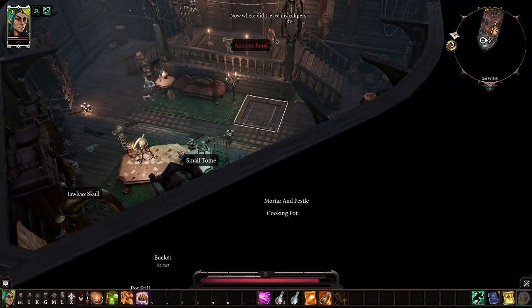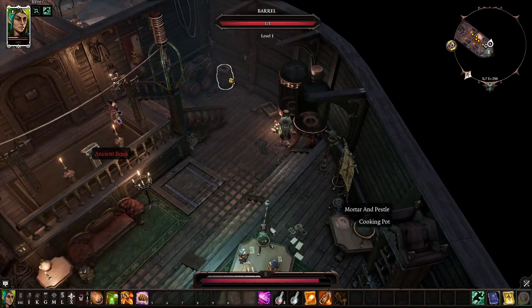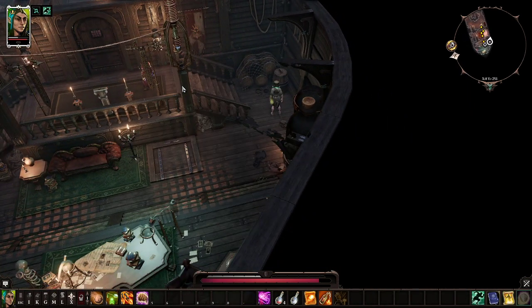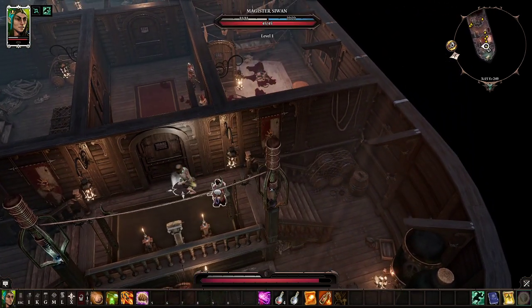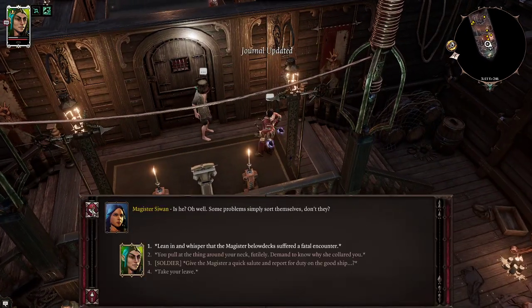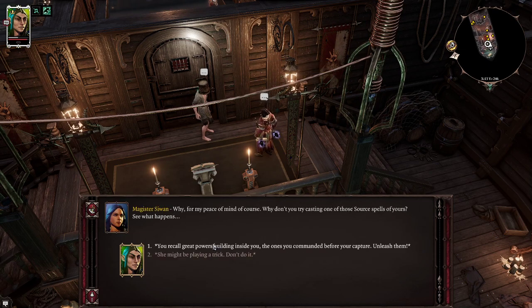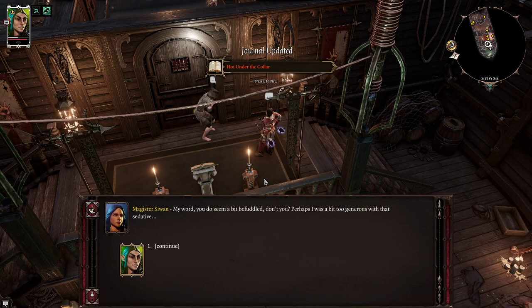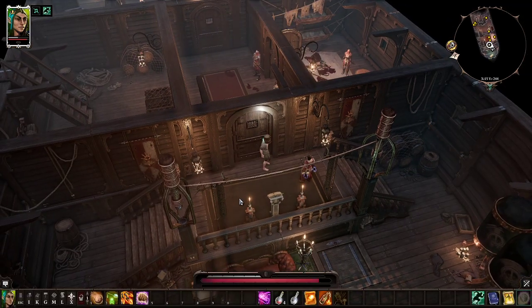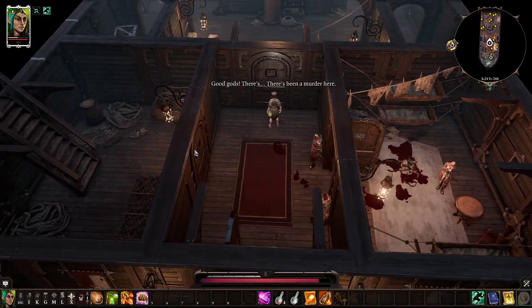specifically on Honor Mode. We will use quite a few potions in order to make sure that we're surviving difficult fights. So first thing you want to do is talk with the Magister. Make sure during the talk to also go into her inventory, because once we kill her later in the story, she essentially keeps the loot. Little trick there to gain some extra loot from the beginning.